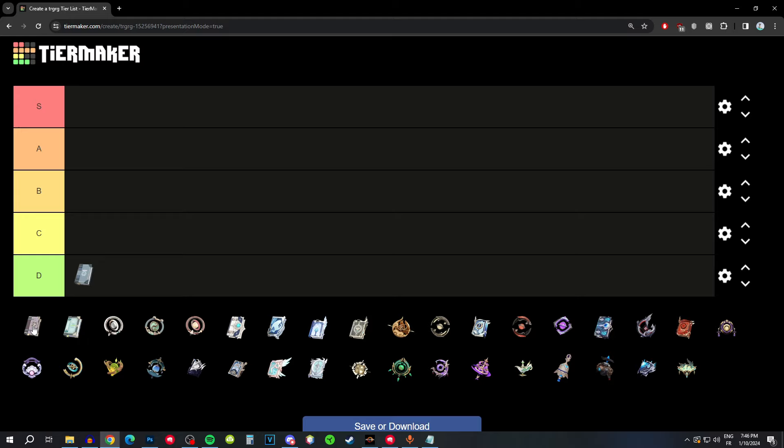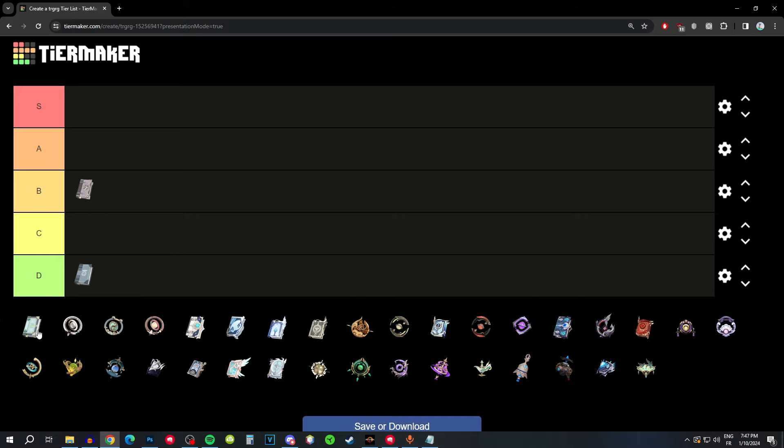Thrilling Tales of Dragon Slayers has a low base attack and HP substat, but the passive is actually pretty good — it gives the next character on field a huge attack bonus, fitting with Xianyun's support role. Even though it's not great for Xianyun herself, it's a solid support weapon that buffs your main DPS. I'd say B tier — not A or S, but definitely usable.